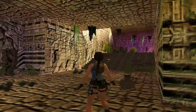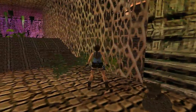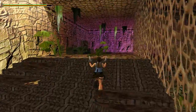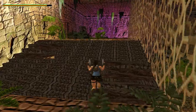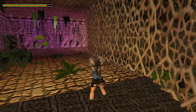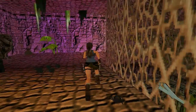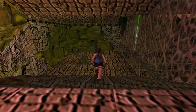So now we can go left or right - it doesn't really matter which way you go first. I will firstly come to this side. I've got some spiders at the top of the stairs - they are so annoying. Also some uzi clips here, and some bats around the corner. I can deal with the bats. Spiders are just too annoying.